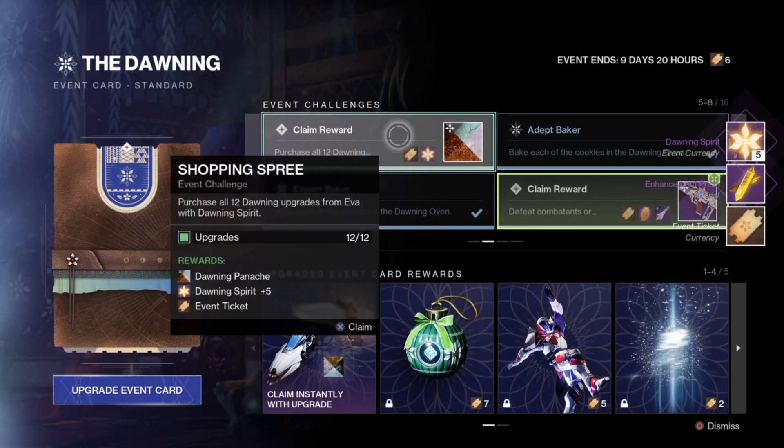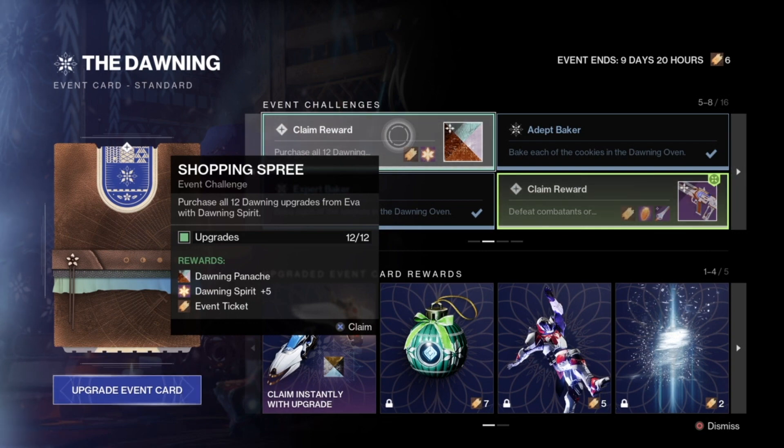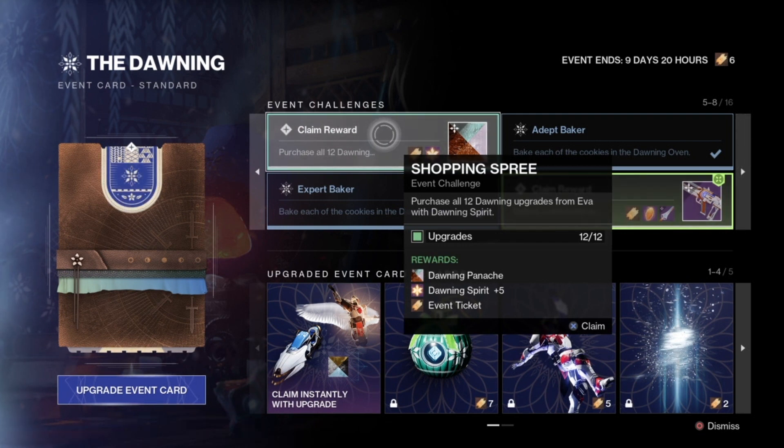Next is Shopping Spree, where you purchase all 12 Dawning Upgrades from Eva with Dawning Spirit. If you talk to Eva Lavante, the upgrades are at the bottom — upgrades for snowballs, certain perks, or additional things to help you progress, like double perks for your Dawning Weapons. Once you purchase all 12, you get a cool Dawning Shader called Dawning Hanarch along with Dawning Spirit and Ticket.